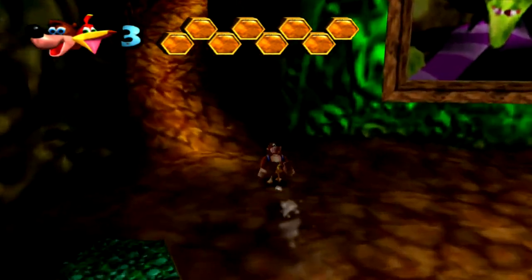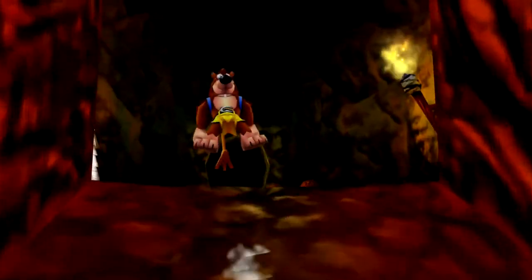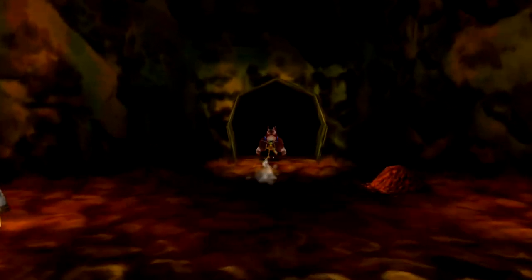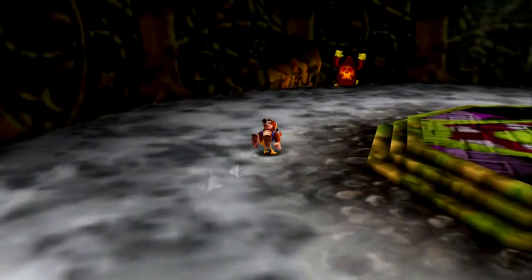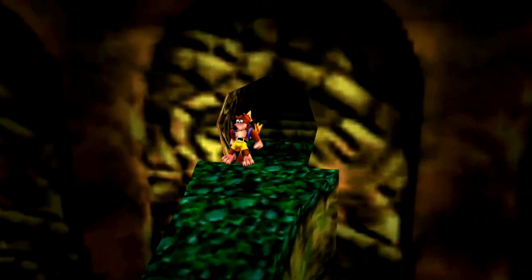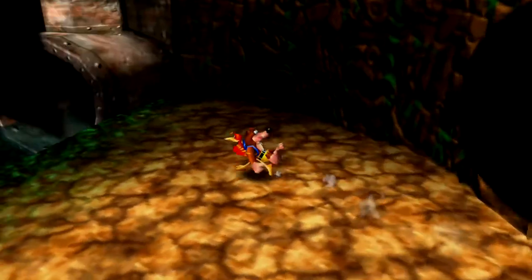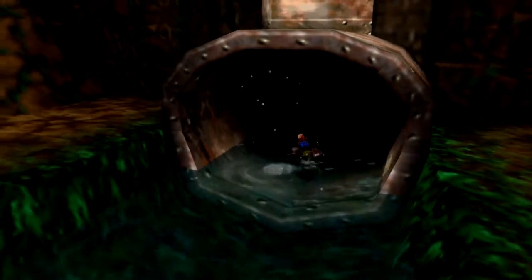We were just about to explore — I believe there was a note door that we had seen. I think it was for 700-something notes. That is what we were going to do next. Which cauldrons do I want to use? I think I'm going to go this way for that shortcut near Click Clock Woods. Was it this way? No, it was in here.